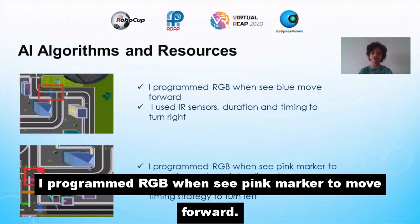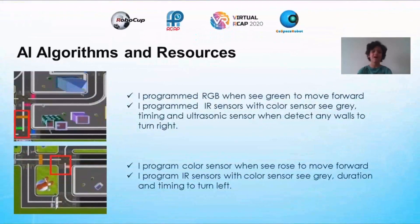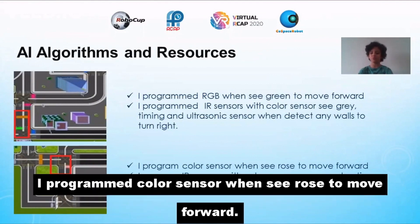I programmed the RGB color sensor: when it sees a pink marker, move forward; when it sees blue, move forward; when it sees green, move forward; when it sees rose, move forward.